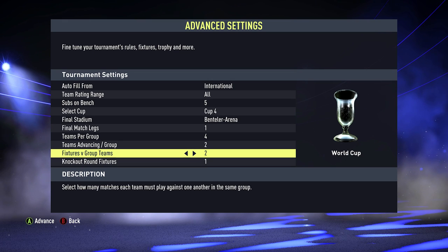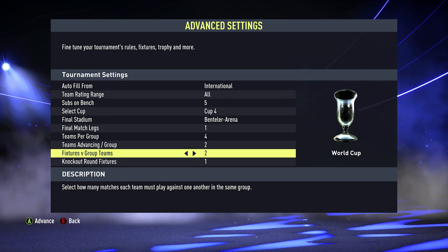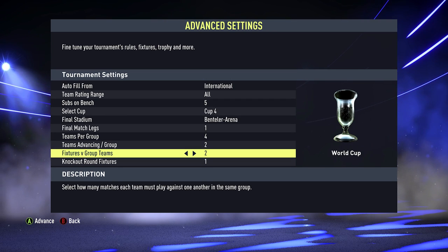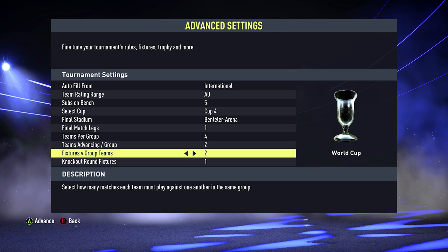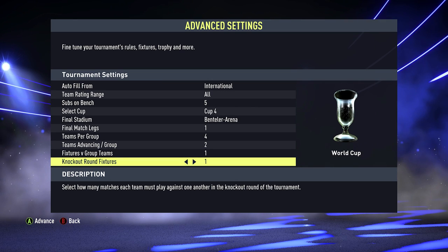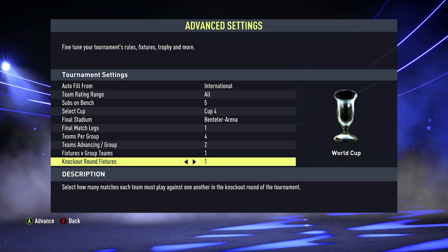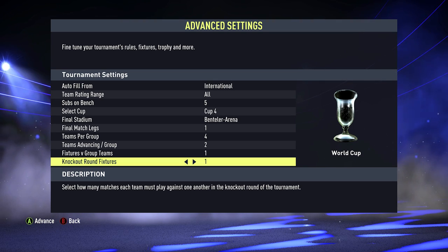For teams that advance from the group you can have two, so I'm going to go with that. There may be some sort of wild card, but I can't remember. Fixtures versus group teams — how many matches each team must play against one another in the same group — is one in the World Cup, so we'll do that. And then your knockout round fixtures, how many matches each team must play against one another in the knockout round, we want that as one as well.